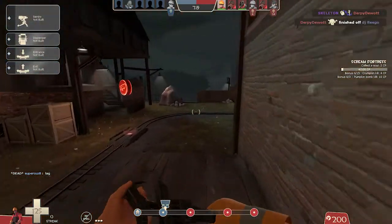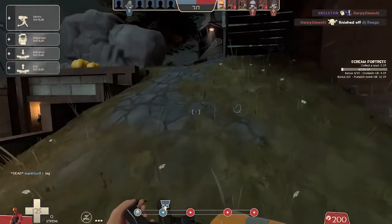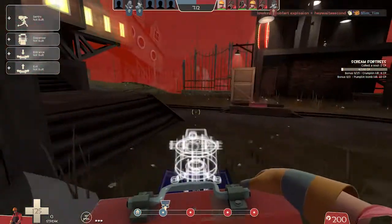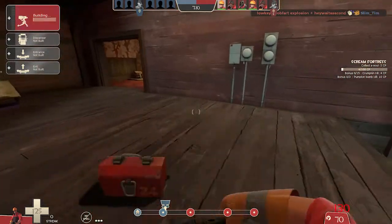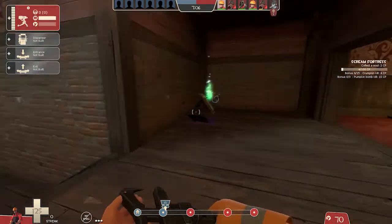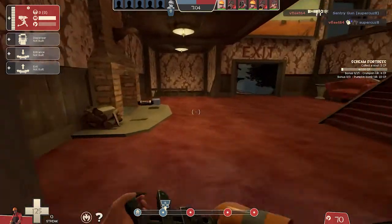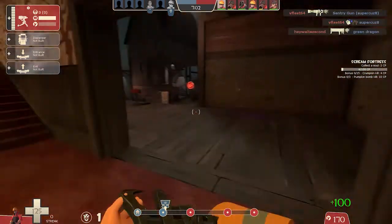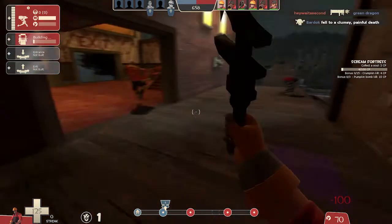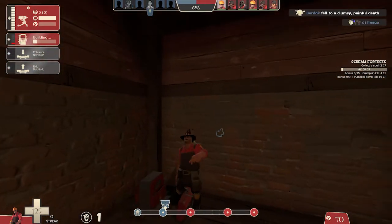We're on payload. I should probably focus on what I'm trying to say. We're on payload — oh, this is just Upward. This is awesome! Might as well just set up in the default spot. This is Crate Adventure, so as you can see I have my hat on that I just unboxed.